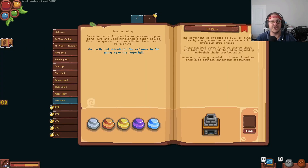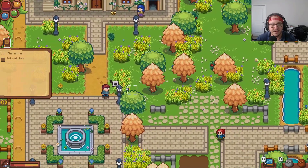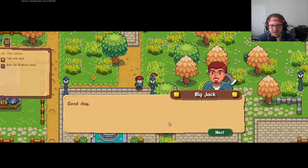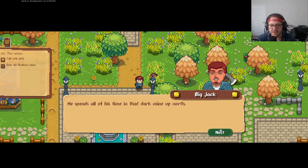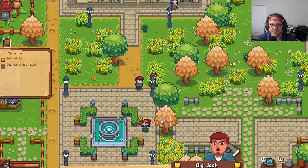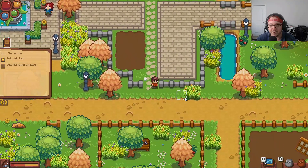Hey everybody and welcome back to the channel. We're still playing some Pixel Shire and we're gonna continue on with this demo to see how far along we can get. We need to go talk to Jack — he says we did a great job cutting those trees down, but he can't help with the rest of the materials since he's out of ores. We'll need to speak with the grumpy old miner Brawn, who spends all his time in the dark mine up north near the waterfall.